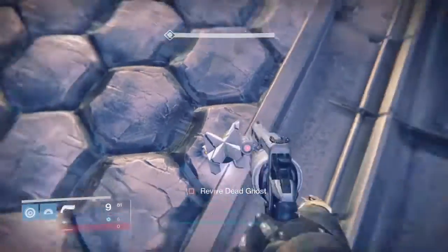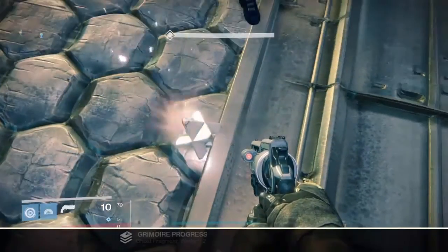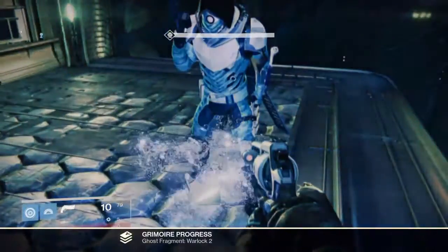Jump on here, just go over here. There should be a ghost right here somewhere — right there. Right where I'm sure — oh really? Okay, well right there. All right, I got it. It's for a Warlock. Oh, I got our trophy: Ghost Hunter!